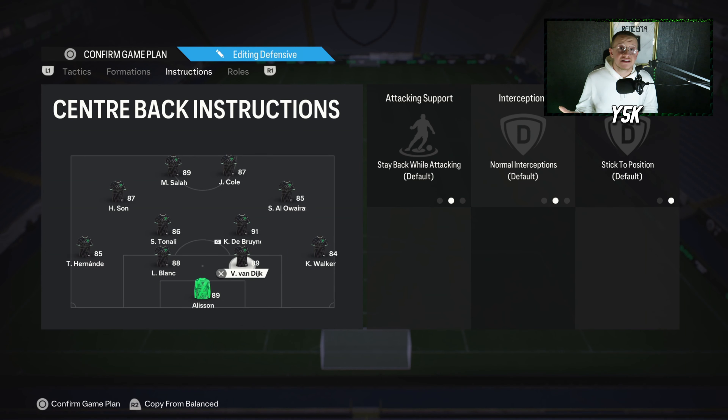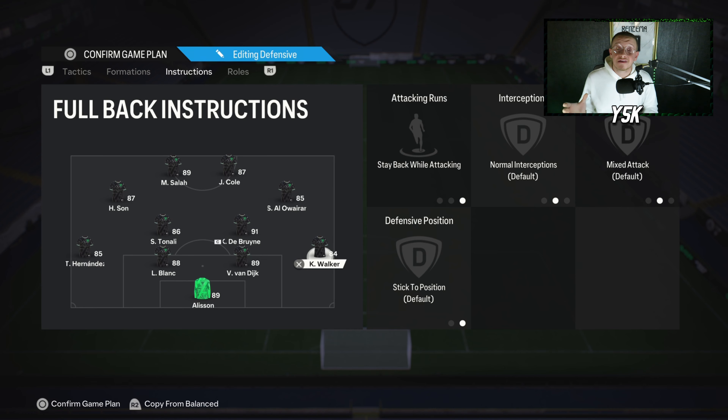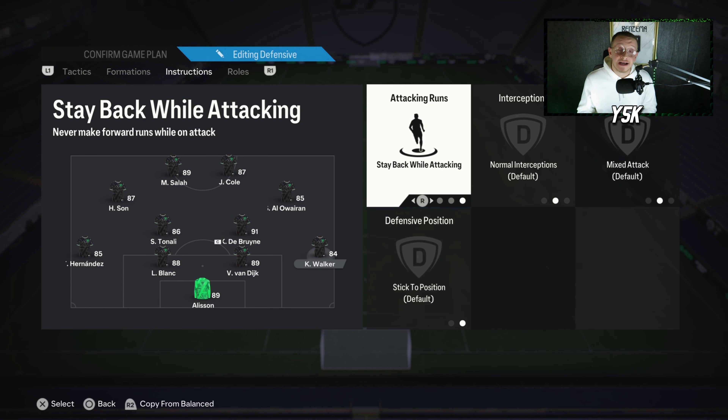Starting with the defenders: right center back and left center back — don't change anything, they should both stay back while attacking. I don't change goalkeeper instructions either. For the right back and left back, they should also both stay back while attacking with no overlap, since you already have your right attacking mid and left attacking mid acting as wingers on attack. Your full backs won't contribute much going forward.